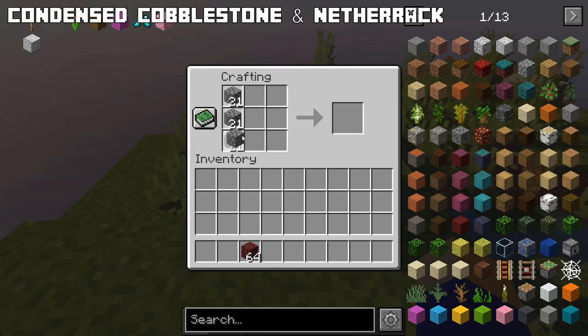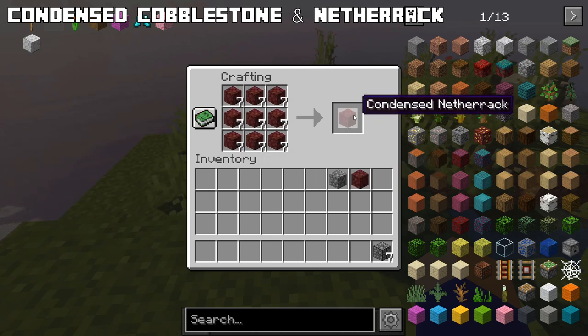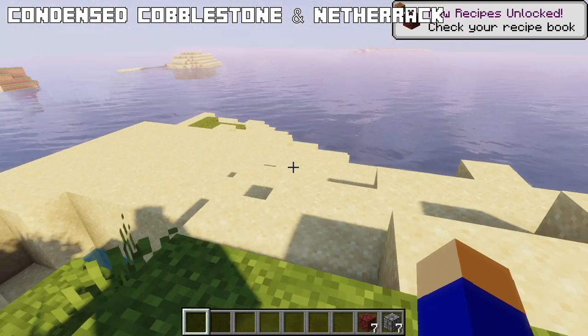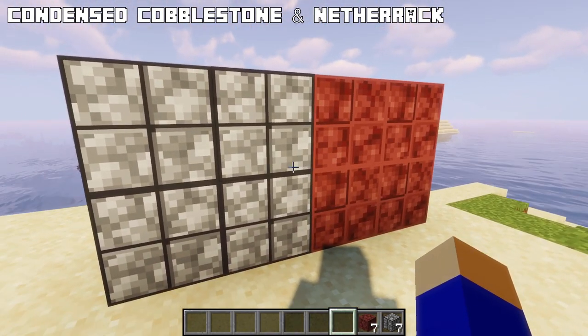With Condensed Cobblestone and Netherrack, you can make a condensed cobblestone block with 9 cobblestone or a condensed netherrack block with 9 netherrack. Very useful if you are like me and can't throw anything away and end up with chests full of these blocks you'll likely never use. You can also use these condensed blocks as a new decoration block.